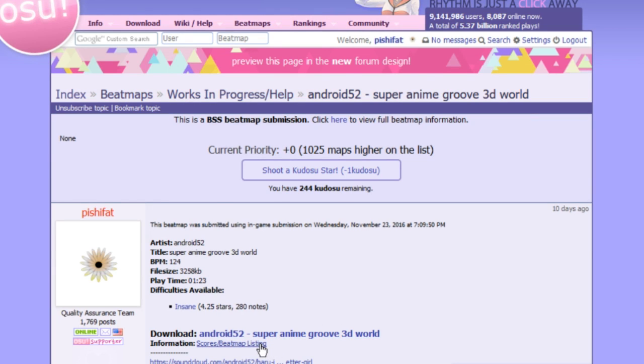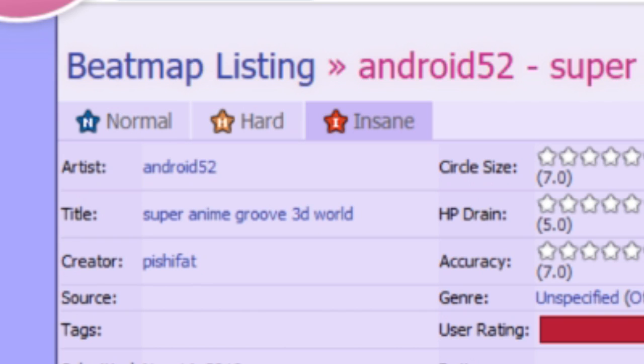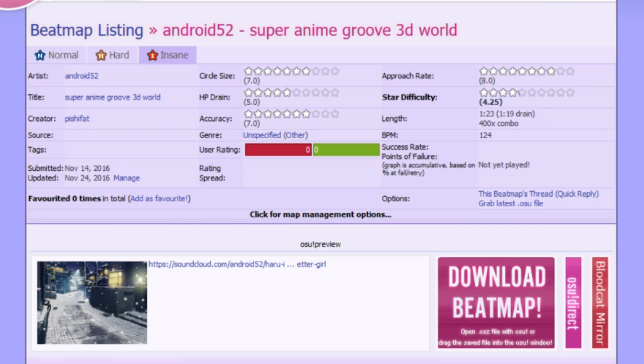So for example, if a mapper wants an insane on their set, they must include at least a simplistic normal for the sake of new players and a hard for the sake of linear spread. Sounds basic on paper, but in reality, it's not.